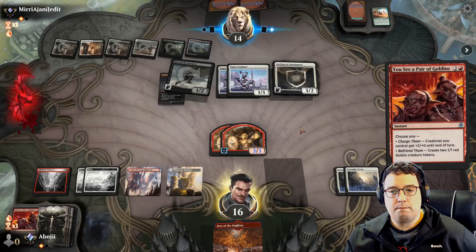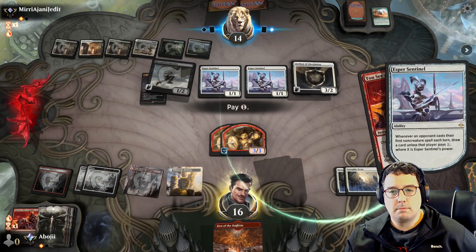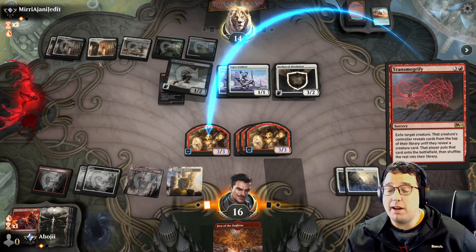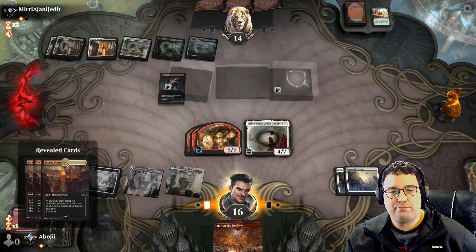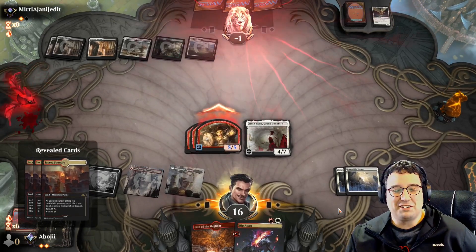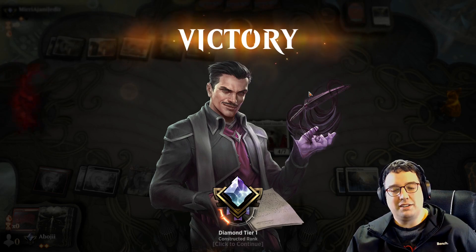That's annoying — I have a lot of cards in my deck that will let them draw cards with that on the field, so I gotta get rid of it. Going Forbidden Friendship into another land, then maybe Heroic Reinforcements after that, but the Freebooter is saying no. So this might be Orzhov Humans — not a deck you see very often. I can't attack, just get to sit here. To see Thalia the turn before my Heroic Reinforcements is a little disheartening.